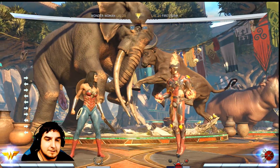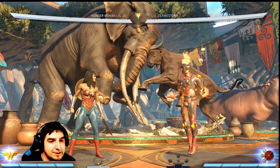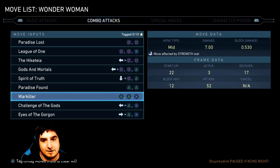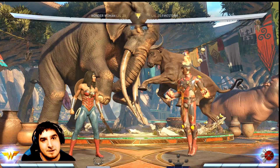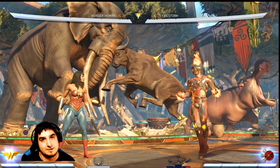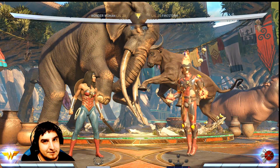A good example of this is Wonder Woman's 2-2-3 string into her down one. The 2-2-3 is plus 12 on block, as you'll see in the moves list. Her down one is a six-frame startup, so because she has 12 frames of advantage, the down one comes out and there's absolutely nothing they can do about it. I have the AI set to dash backwards as soon as they're able to, so you'll see that as long as I hit that last hit, the down one jails with absolutely nothing they can do about it.